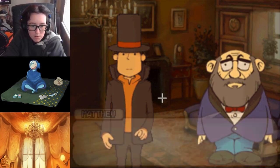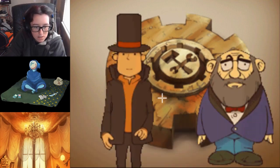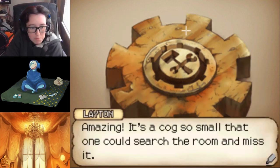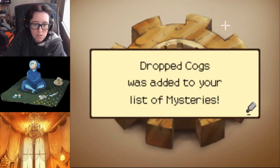But you know, I found this in the room where Master Simon's body was discovered. What's this? Sorry to say I have no idea, but I thought it might be a clue, so I made sure to hold on to it. Amazing - it's a cog so small one could search the rooms and miss it. Look, it has an engraving. Dropped cogs was added to your list of mysteries.